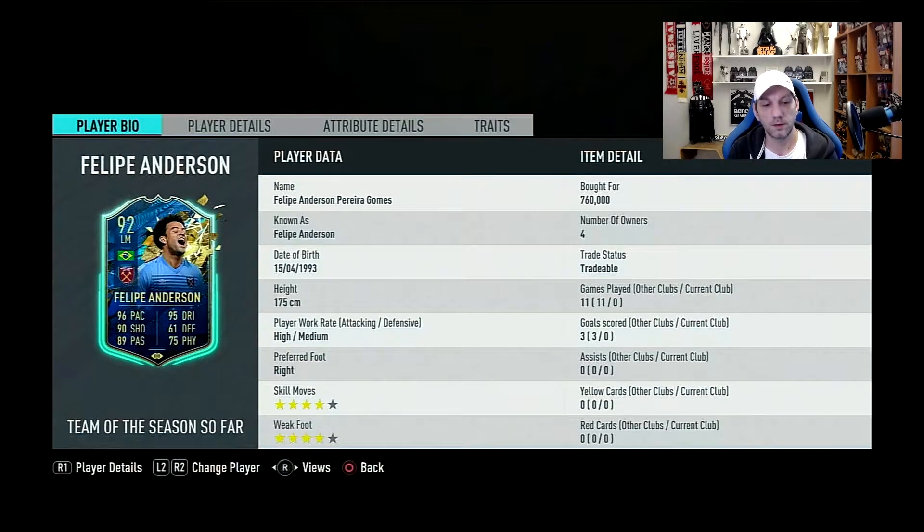We have Philippe Andersen from West Ham, 175cm — about 5'9". High/medium with great work rates, 4-star, 4-star. Great face stats with 96 pace, 95 dribbling, 90 shooting, 89 passing, and 75 physical.